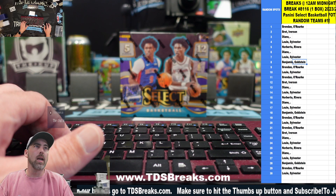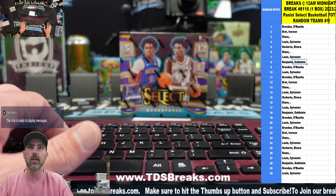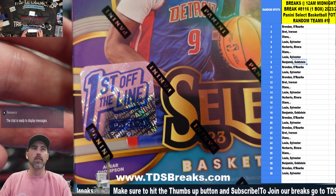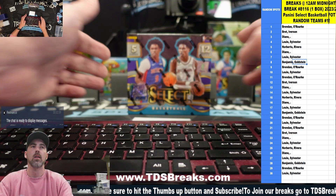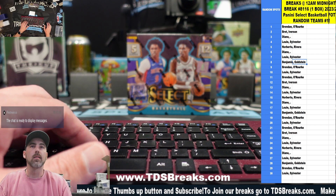Welcome back everybody. We have our Midnight Break, box 8116, box of 23-24 Panini Select FOTL — First Off The Line. We've got three autos or memos per box.